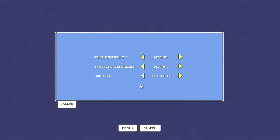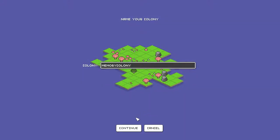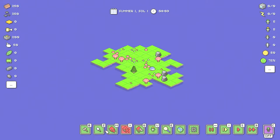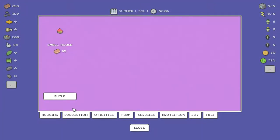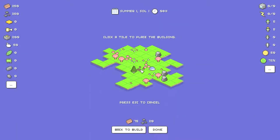Normal difficulty — maybe I should do easy instead, but we'll keep it at this — 256 tiles. Do that, overwrite the other save, and continue. Okay, so let's put our ship there, and now we can go build a forester here, and we'll build a small house there.